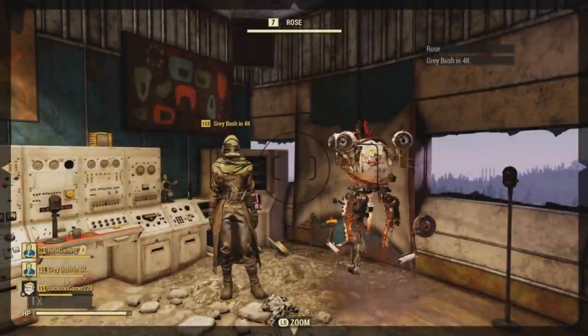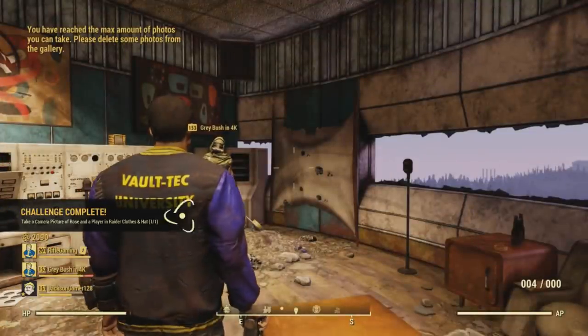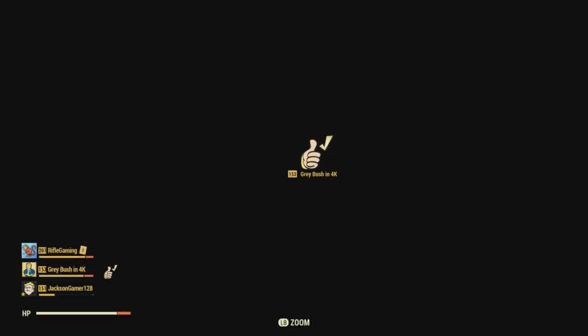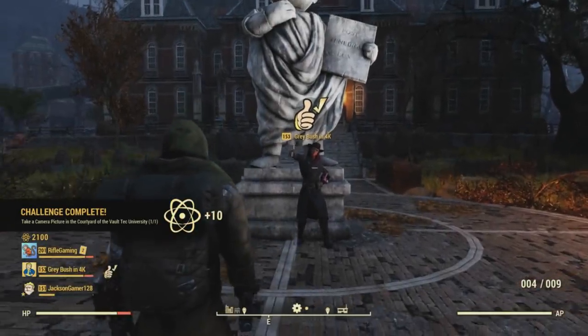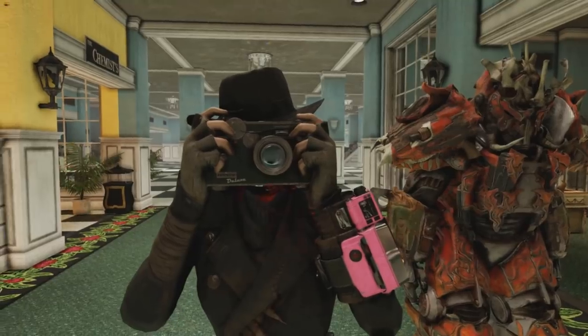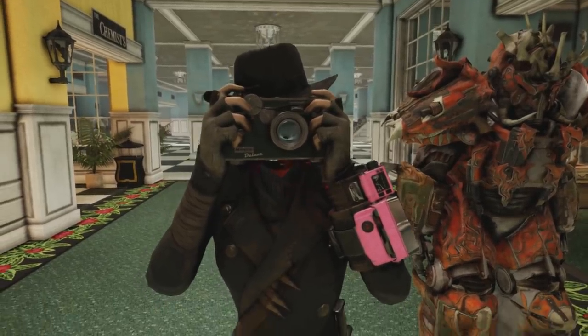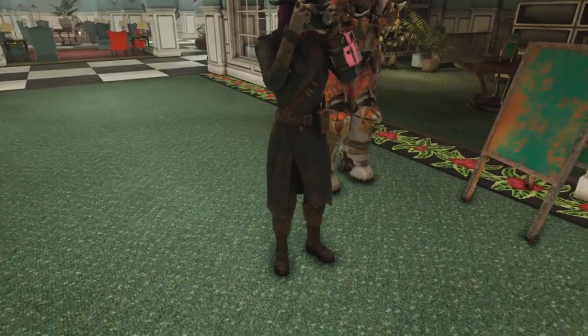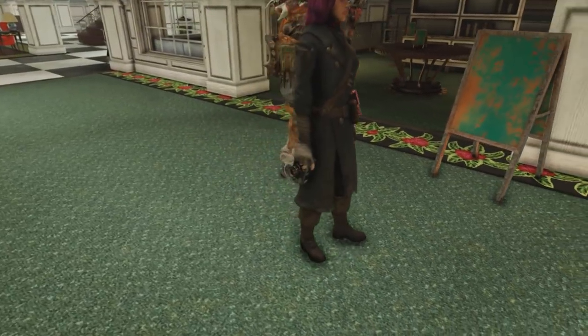Also, taking a picture of someone with a Raider outfit on next to Rose, or taking a picture at the Vault-Tec University — you get it. There is plenty that you have to do with the camera, and in the future I'm sure there's going to be plenty more. So if you haven't got this, I highly suggest getting it even if you may not be a big fan of it. This can get you a lot of atom points so you can actually purchase things in the atom shop.